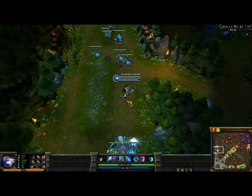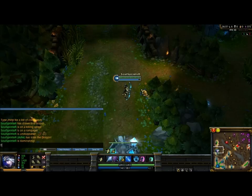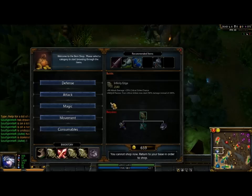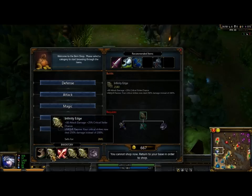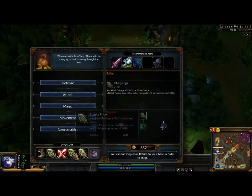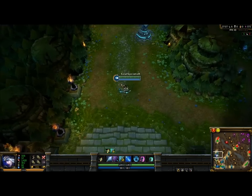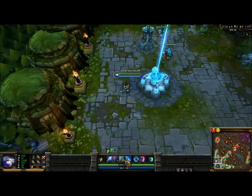As you can see I take a lot of critical — it's in Swedish but anyway, as you can see the build: I have Boots of Speed and then I immediately go to Infinity Edge. You get 80 attack damage, 25 critical strike chance. Then I go Phantom Dancer for more crit and attack speed and movement speed, and then a second Infinity Edge. It's pretty straightforward — just attack damage for Ashe, and her abilities will also become stronger.